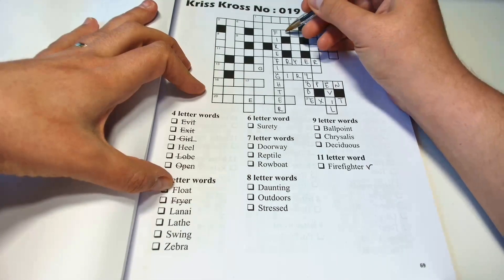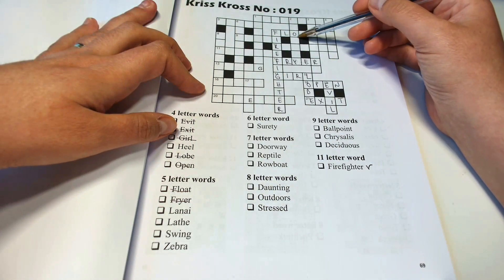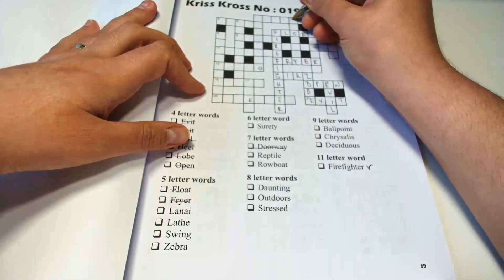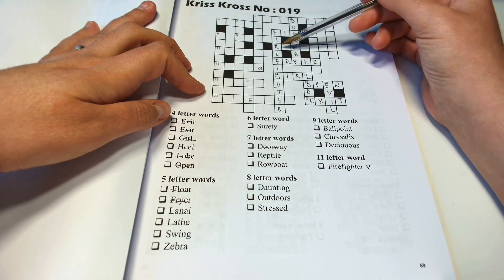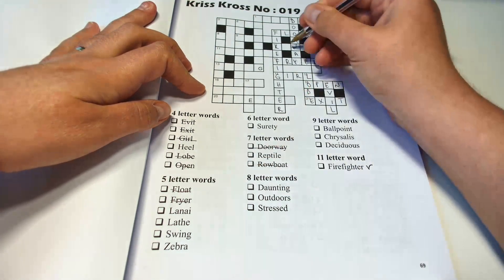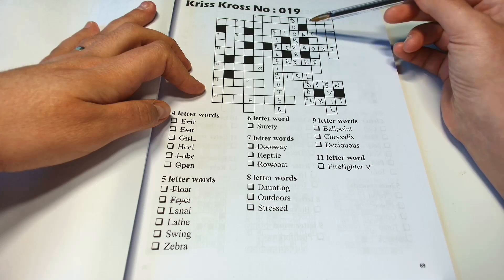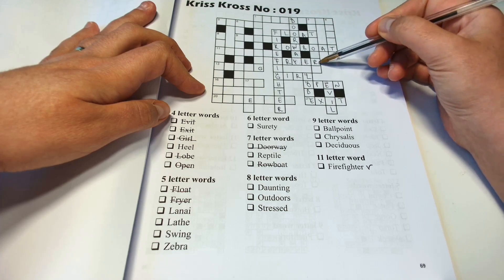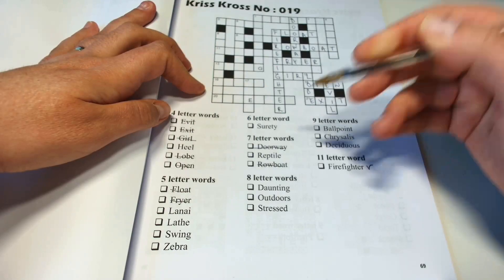And we'll have float here, and seven ending in Y — doorway, starting with R. A word — where should we look — for example, this one: eight letters, third letter is a T, so outdoors.